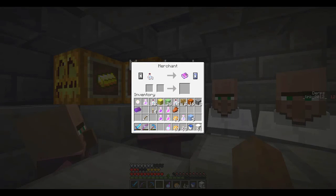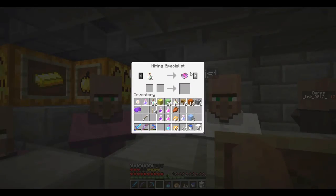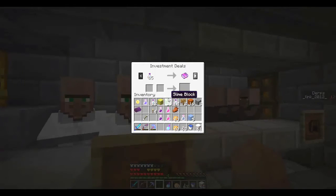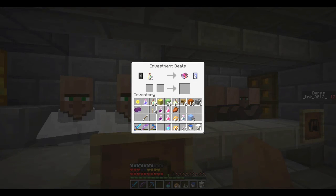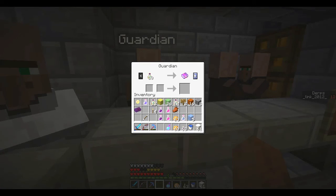So we have our merchant who gives us golden apples, protection 1, water bottles, and some panic potions — I really like the panic potions. The mining specialist just gives us the mining stuff. Investment deals: unbreaking, fortune, and silk touch. I also debated putting silk touch in here, but I did in the end. Black protection.